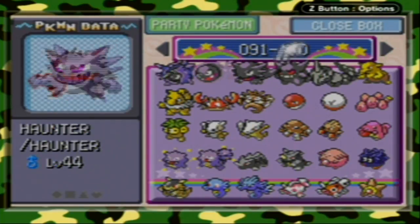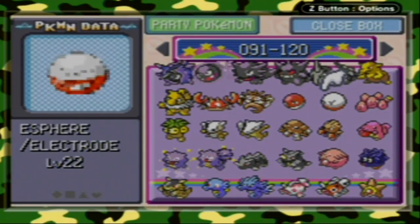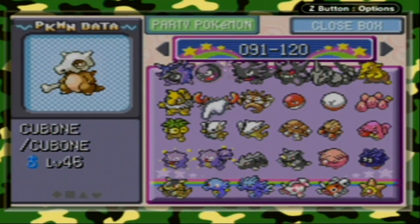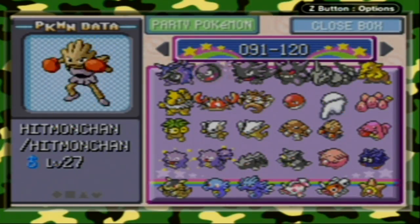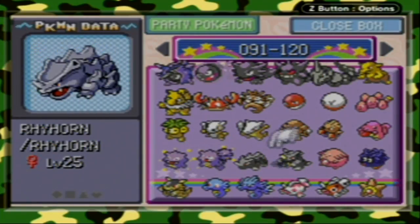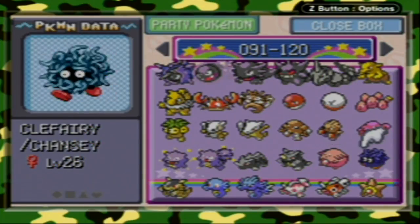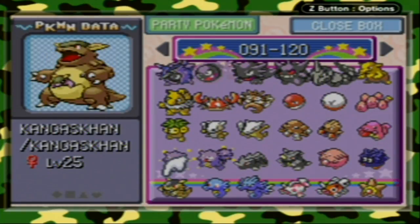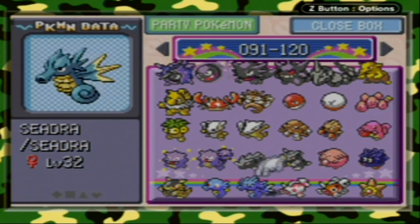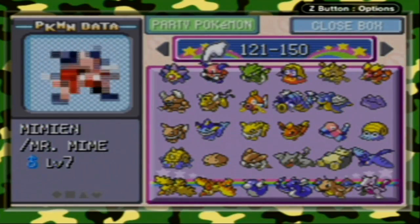Cloyster, Gastly, Haunter, Gengar, Onix, Drowzee, Hypno, Krabby, Kingler, Voltorb, Electrode, Exeggcute, Exeggutor, Cubone, Marowak, Hitmonlee, Hitmonchan, Lickitung, Koffing, Weezing, Rhyhorn, Rhydon, Chansey, Tangela, Kangaskhan, Horsea, Seadra, Goldeen, Seaking, Staryu.